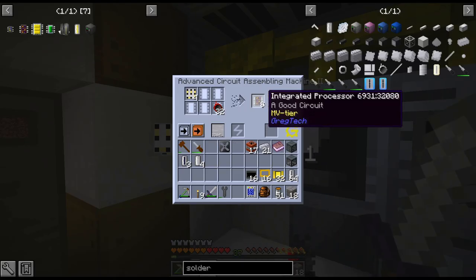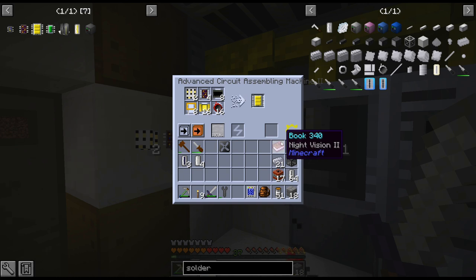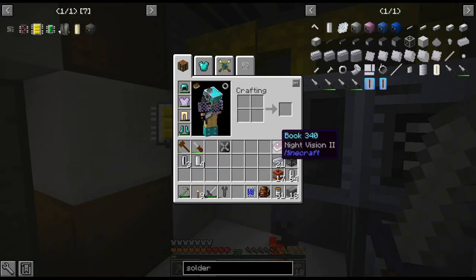We need the nitric acid for all the industrial TNT we need anyway. So that will make that a little bit easier. Also, I did get this book with night vision — I think it was from like an LV quest when I was finishing up a bunch of quest rewards. I think I'm going to throw that on my helmet. Does it show the uses for it? Nah, it doesn't.